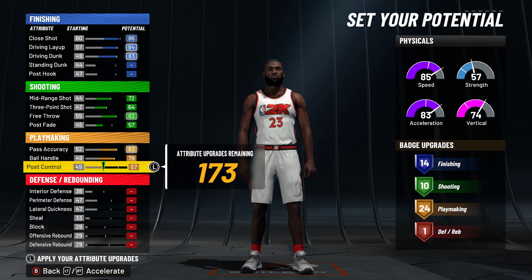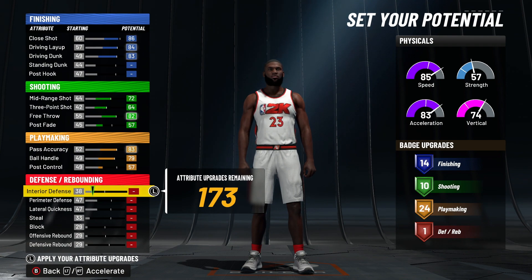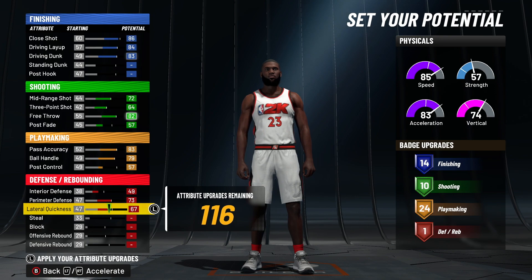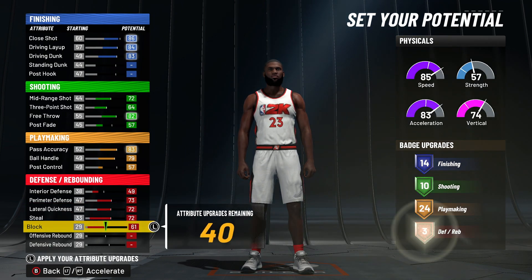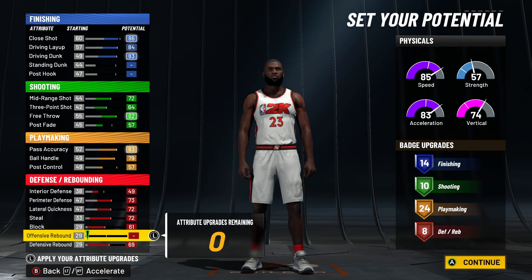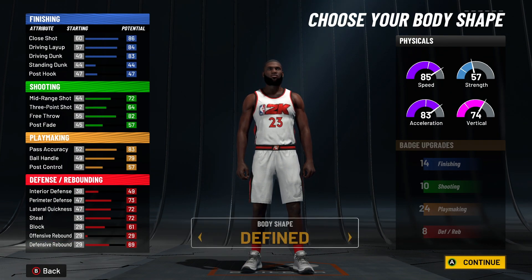24 playmaking badges — that is crazy. That's what LeBron do; LeBron be making plays for his teammates. You're gonna put your interior defense to a 49, max out perimeter, lateral, steal, block, and defensive rebound, so you get 8 defending badges on this build. So that's 14 finishing, 10 shooting, 24 playmaking, and 8 defending. It's been a long day, but yeah — those are the attributes.